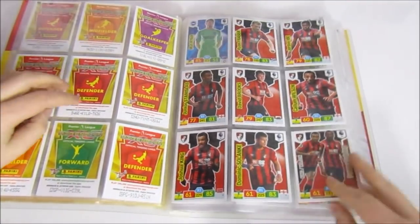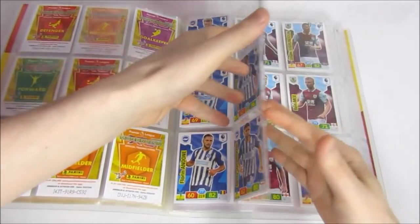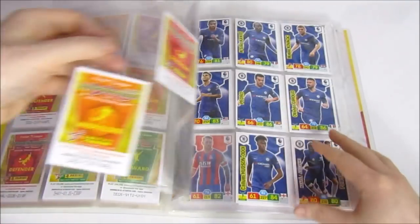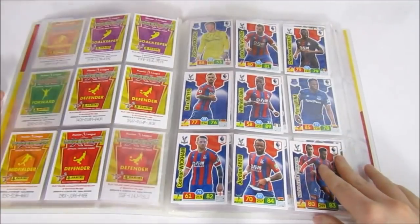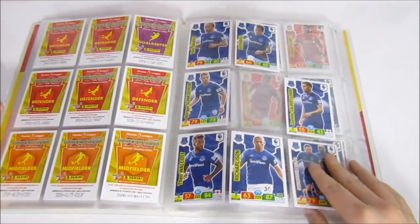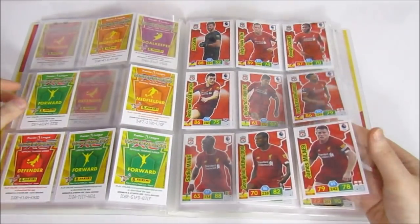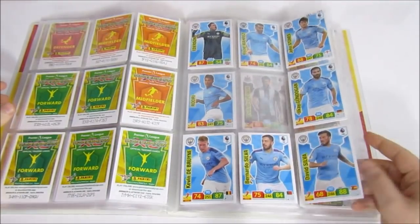Let us know in the comments how you're getting on with this collection and if you've completed any base teams — we haven't completed any yet. We've been getting unlucky, but the insert rates have been insane — far more than expected. So even though we're missing a lot of base cards, we've been lucky on inserts. There's still plenty of time. I'm looking forward to seeing what happens in the Panini Plus update set — it should include January transfers and missed players like Pepe for Arsenal.